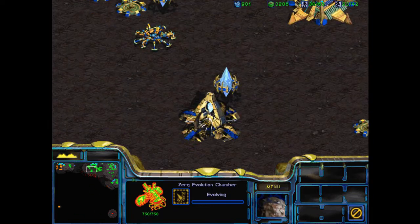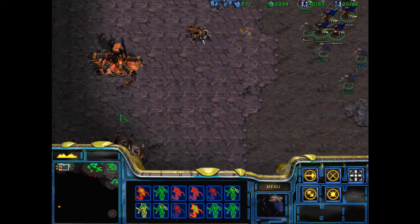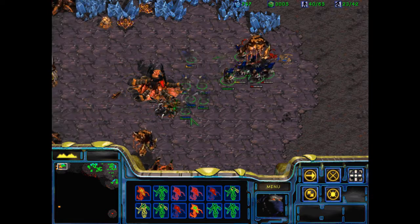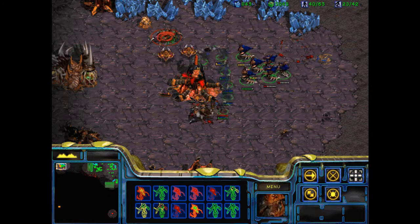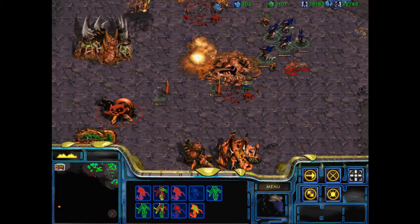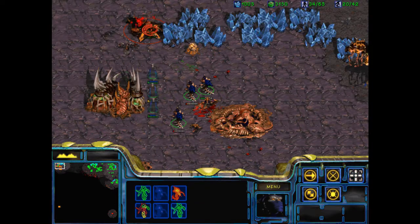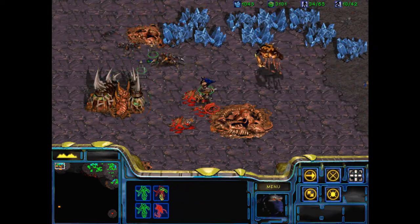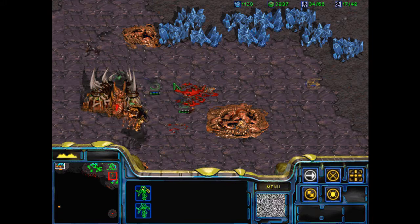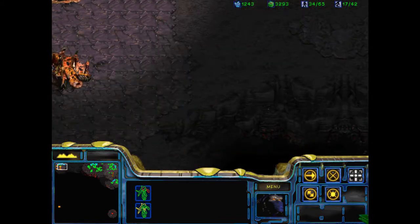Making these Hydralisks. A few more of these. Kill that — whatever it is. This time, focus down the Hatchery — no, that Lurker. Focus that down first. Get that Hatchery as quickly as you can. That Lurker — kill it. Kill it. Kill it. Let's see if I can take this down. What's going on here then?